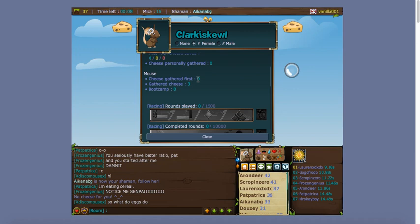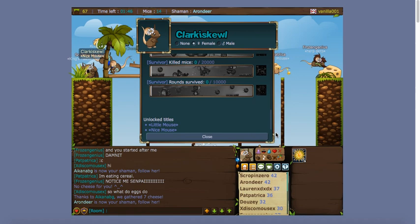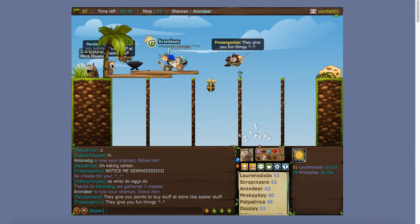It's actually kind of hard to gather cheese as the shaman because you can't enter the hole until after all the other mice are dead or have gotten cheese. These are your accomplishments as a regular mouse — also known as a disciple — including how many cheeses you gathered first. That's actually pretty hard and competitive. Then there's your total gathered cheese and boot camp survival stats.